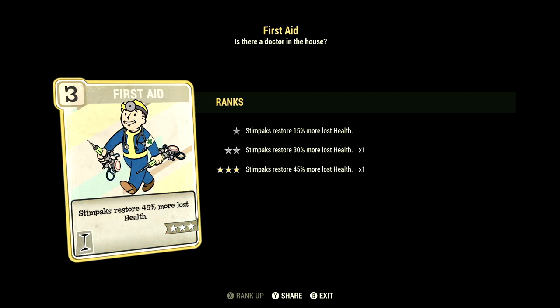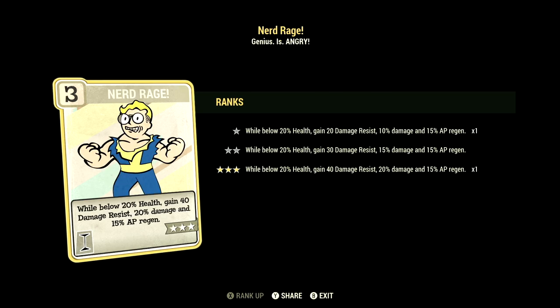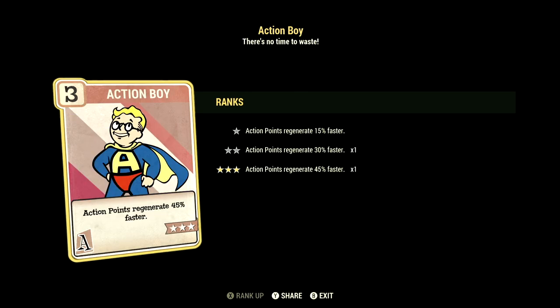Over in Intelligence we have 6, and this will have First Aid at three stars — Stim Packs restore 45 percent more lost health. We have Nerd Rage at three stars — now this card is not necessary, but I have three extra points and have no idea what to do with them. So we still have Nerd Rage: while below 20 percent health, gain 40 damage resist, 20 percent to damage, and 50 percent to AP regen.